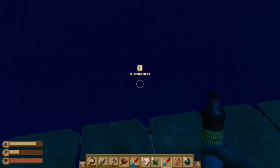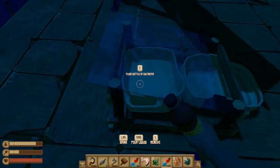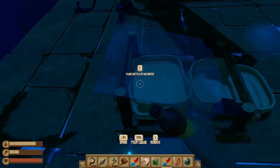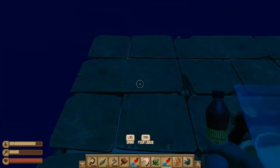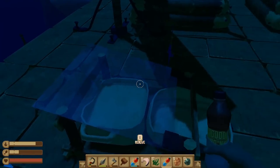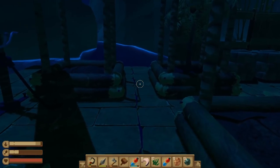Now we need to fill it with salt and place a bottle of seawater in there, and it should be filled. Let me just double check. Yeah, it is. So now we have water — a very much better situation.